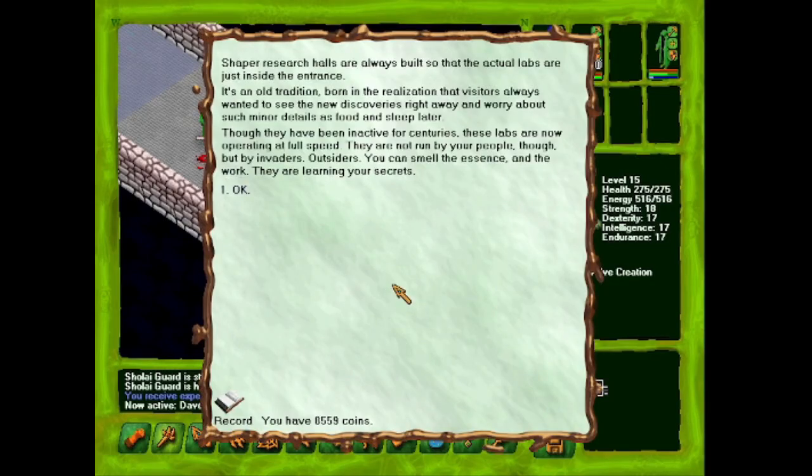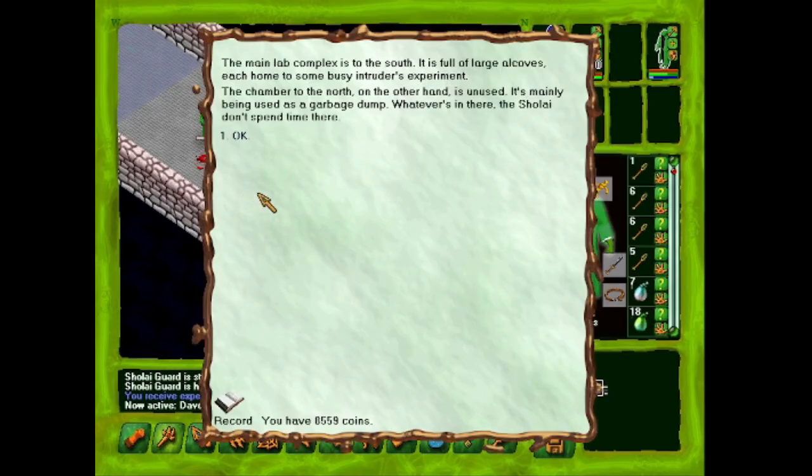Super research islands are always built so that the actual labs are just inside the entrance — it's an old tradition born in the realization that visitors always wanted to see the new discoveries right away and worry about such minor details as food and sleep later. Though they have been inactive for centuries, these labs are now operating at full speed. They are not run by your people, but by invaders — outsiders. You can smell the essence and the work; they are learning your secrets. The main lab complex is to the south, full of large alcoves each home to some busy intruder's experiment. The chamber to the north is unused, mainly being used as a garbage dump. Whatever's in there, the shell — don't spend time there.